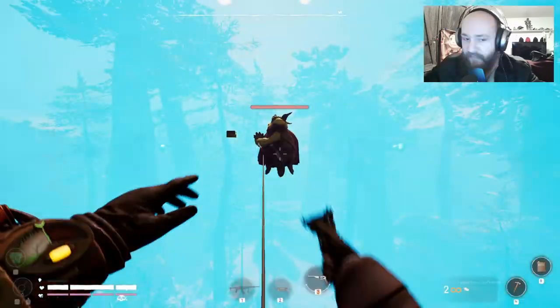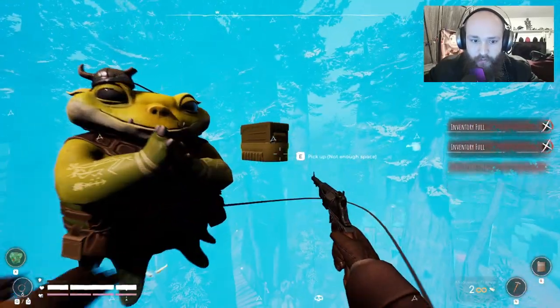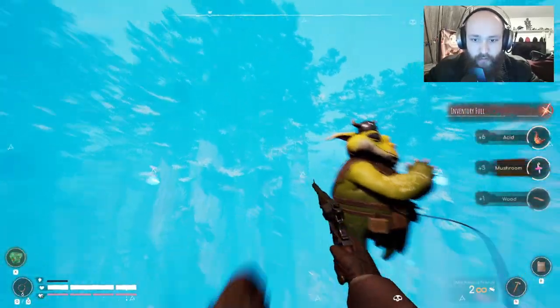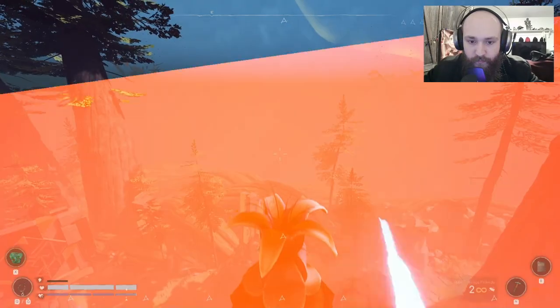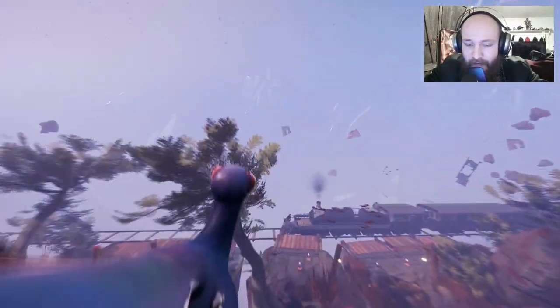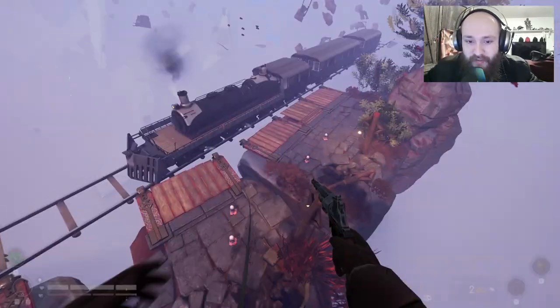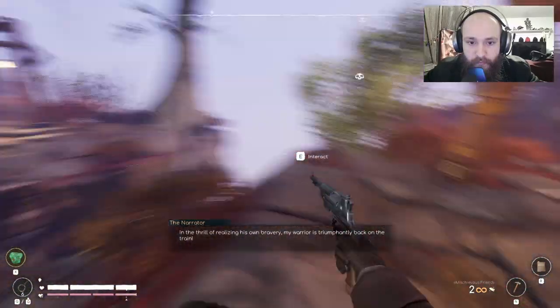It killed me. I didn't realize I was going to have to fight that thing. Oh, I still get some acid - okay, I'm happy. I definitely would need armor plates to deal with that thing, and save them for the final round. I'm ready to leave the arena. I don't know how to fight that thing - that's kind of dumb. At least now I know if I ever see one of these places again. In the thrill of realizing his own bravery, my warrior is triumphantly back on the train.